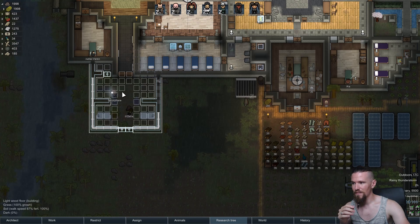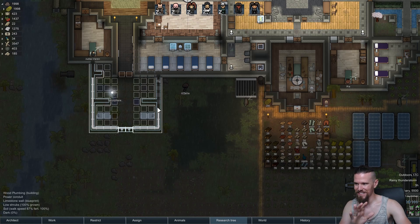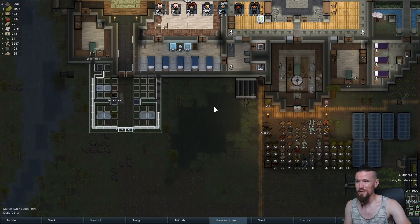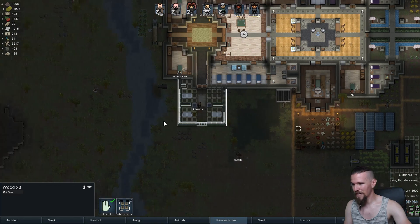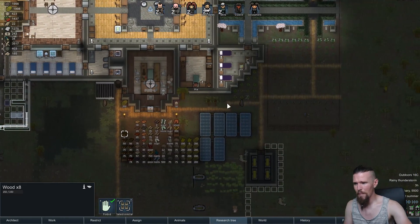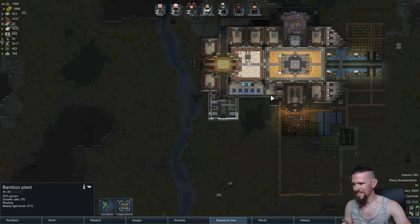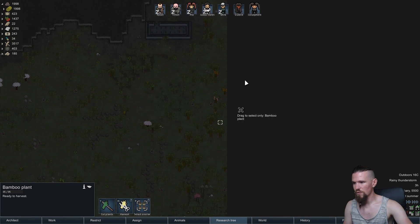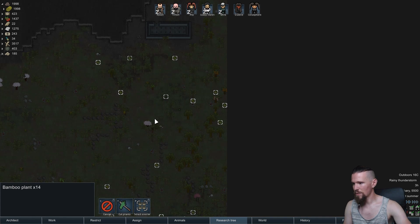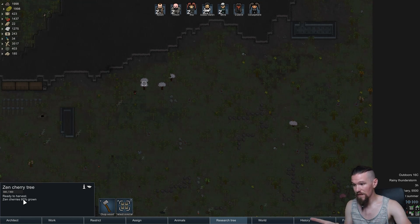We don't have any other lighting in the bathhouse yet. I'm wanting to do small chandeliers hanging over the bathtubs — a little dangerous, I know, but they're not going to fall down. We still have a fair bit of wood left, which should complete the plumbing and other tasks. We are going to need some bamboo though, because I asked for bamboo flooring for the bath itself. Let's go find bamboo on the outside of the map — it seems to prefer growing there — and harvest all of it in that region.